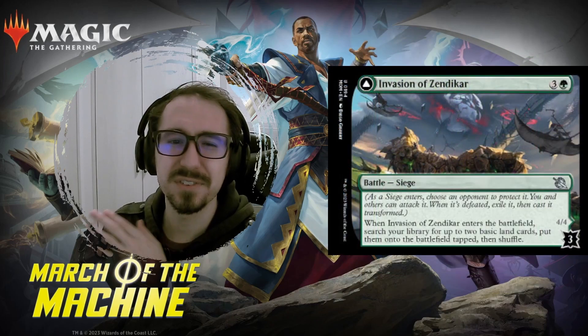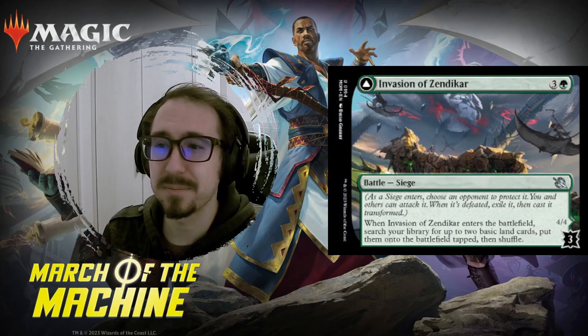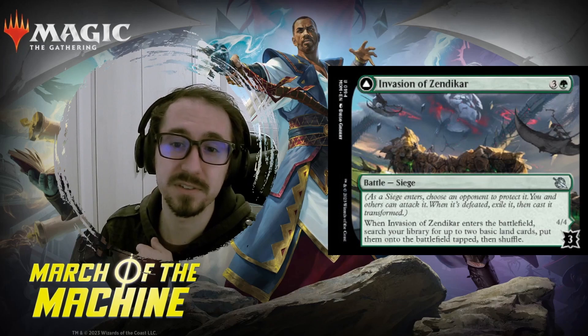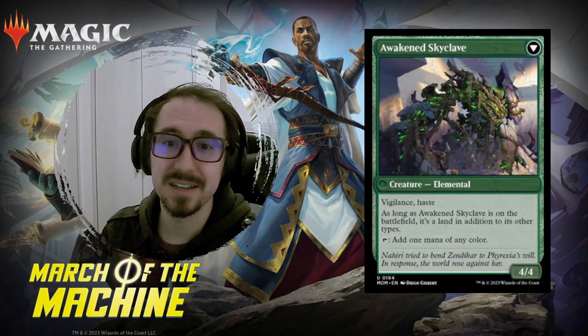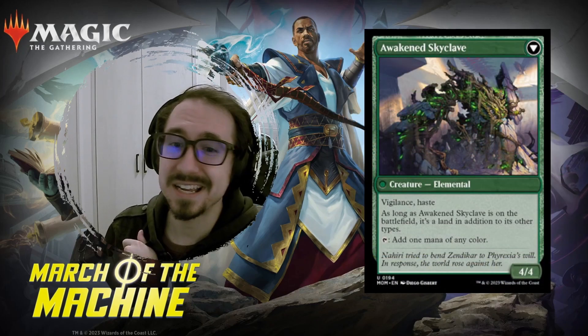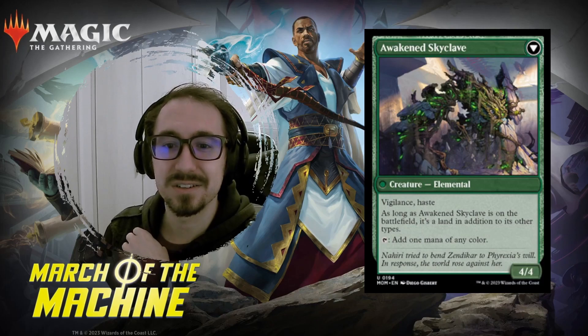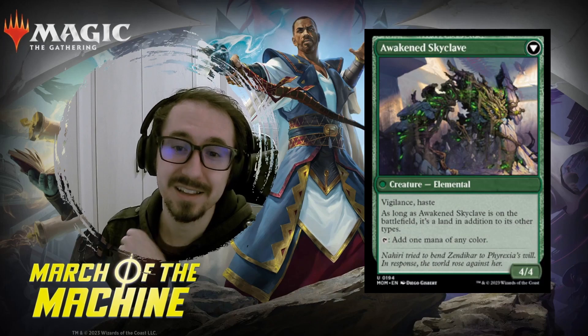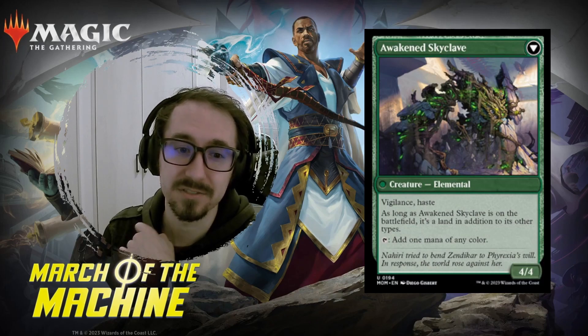Invasion of Zendikar — four mana, kind of like your typical Circuitous Route: get two lands and put them on the battlefield tapped. The back side is a four-four with vigilance and haste, and it's also a land that can tap for mana. So you can swing in and still tap it for mana — pretty cool, ramping into more ramping.